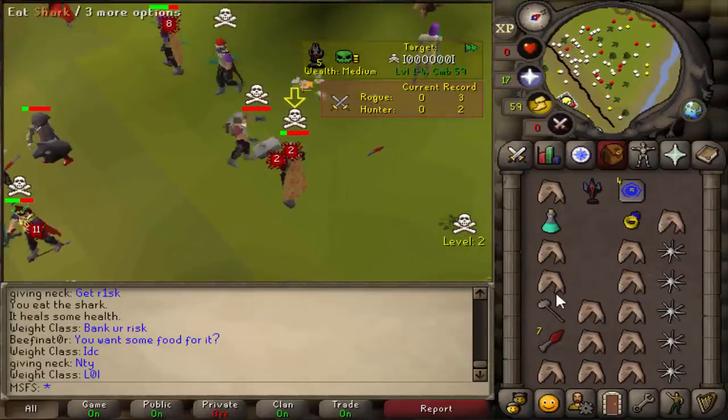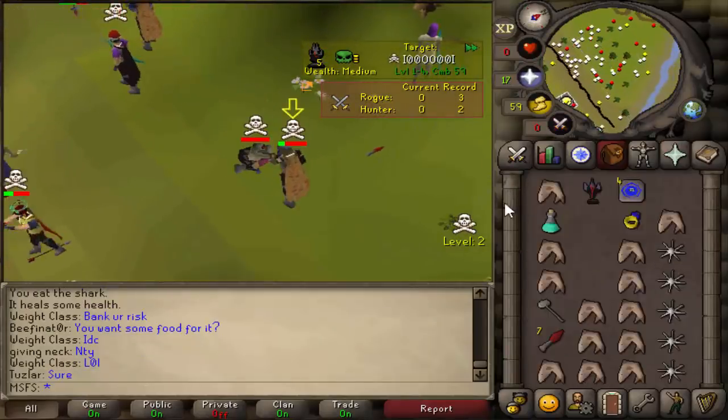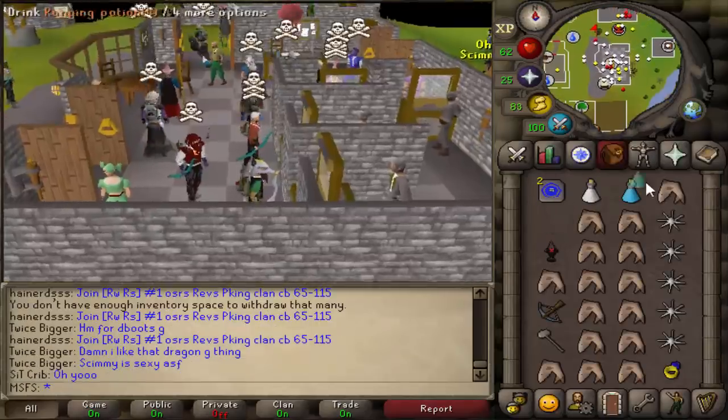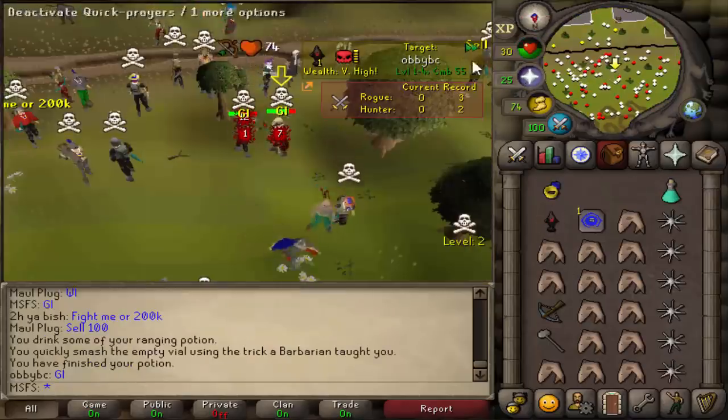Into the crossbow — and we died. But we still made money. Our cash stack is 120k but we have one more emblem than when we started with, so we're still technically up. Let's get back out there.